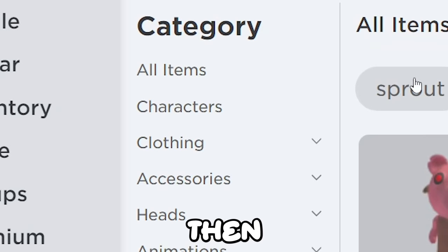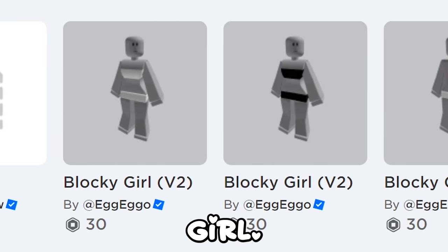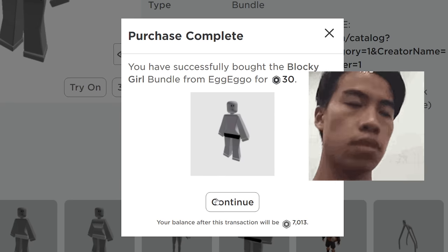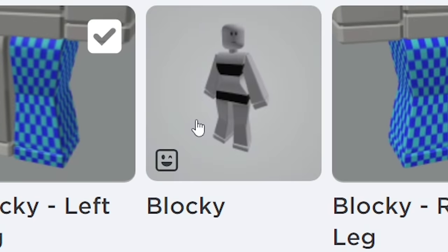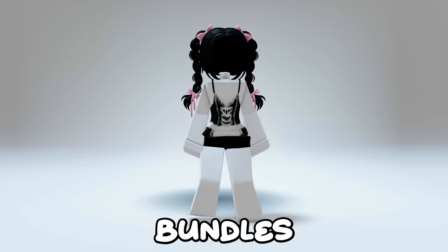Go to marketplace, then click characters, now recently created. Get the blocky girl - she's only 30 robux. Once you equip the bundle, you can make outfits like this - they are super cute. What do you guys think of these bundles?